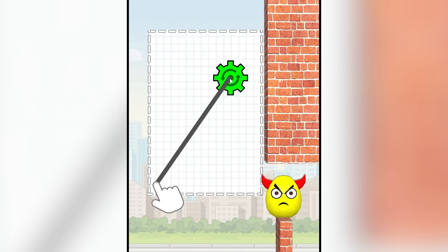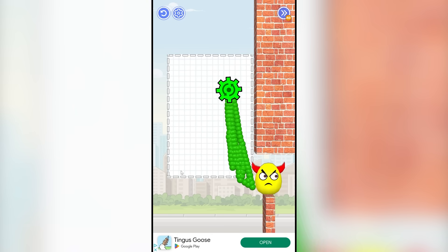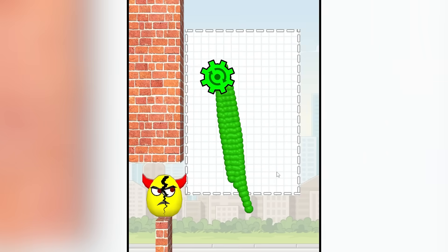Ooh, this is a new contraption. It wants me to draw a line. I'm gonna draw a thick one. There we go. Yep, bye-bye. Level 49 — the same exact thing, we're just going the other way this time. Wait, I think I did it too long. Oh, he's too strong.